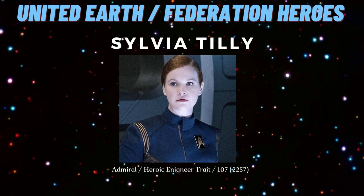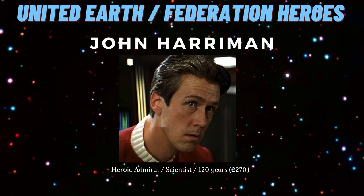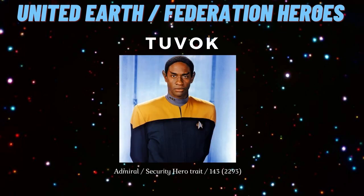Sylvia Tilly spawns in at around 2257 as an admiral with the heroic engineer trait. The year 2265 marks the spawn of Sulu, who is a heroic admiral. Next is John Harriman, who has the choice of either admiral or scientist — you should see him at around 2270. If you're doing well with the Vulcan pops, then you might just see Voyager's very own Tuvok, who is an admiral with the security hero trait.